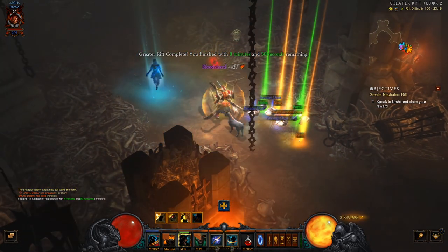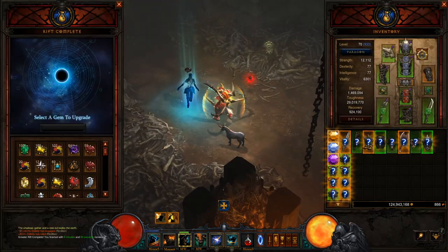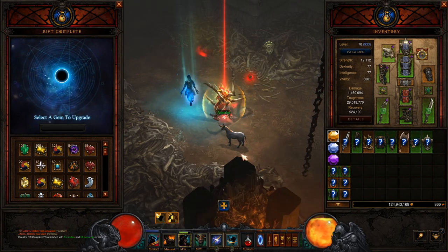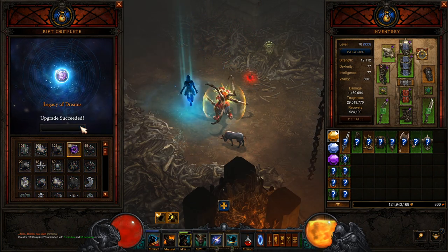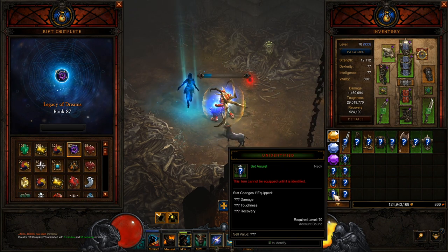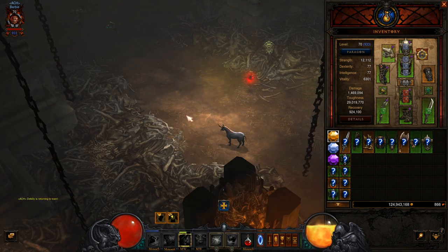I actually got a primal on this, which I didn't spot until I looked. It was a Blackthorne's Bloody Amulet. Devastating — absolutely devastating. Out of all the things that could have dropped — the helm, Savages for the Frenzy Barb, everything — I get a bloody Blackthorne's. Pretty devastated by that.